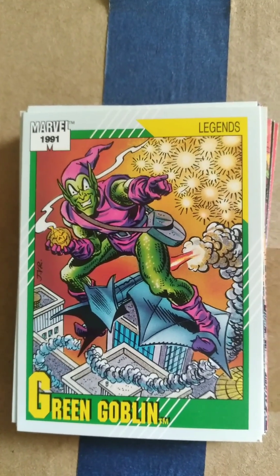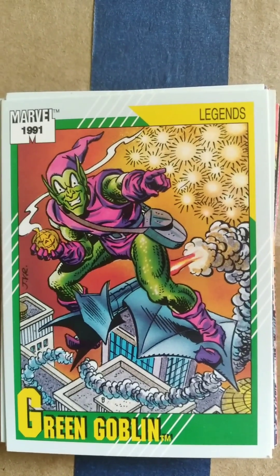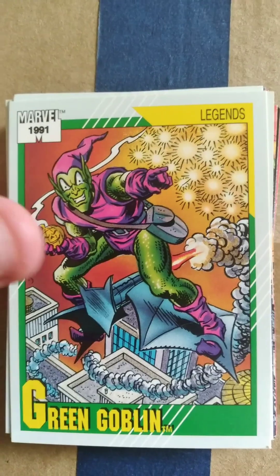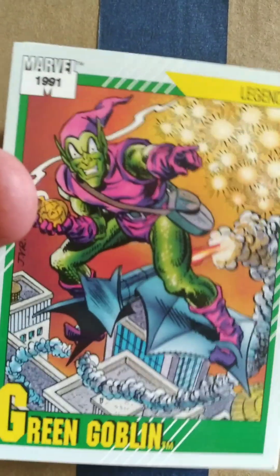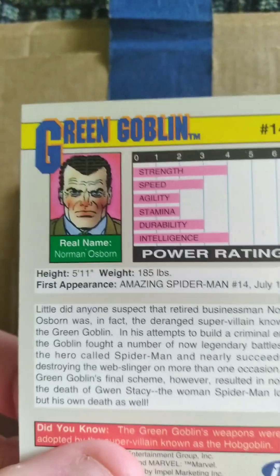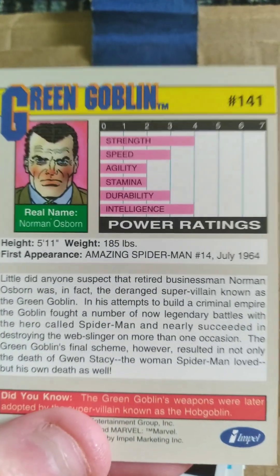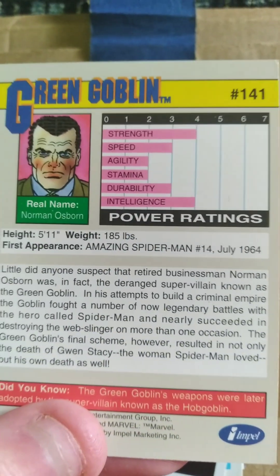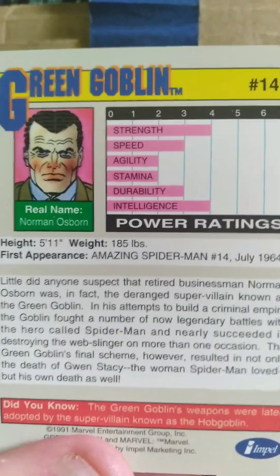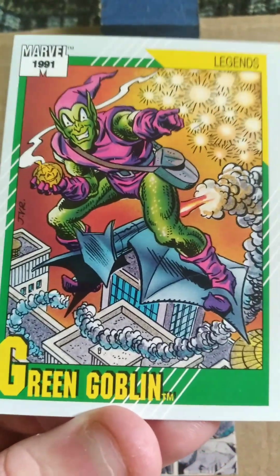Starting off with this immaculate-looking Green Goblin card, which I absolutely love. Just look at the artwork on that — great stuff. This is from 1991 and is the Marvel Legends card. It also has, like most of the others in this series, the awesome backstory and stats of Norman Osborn as the Green Goblin. I absolutely love this card to start with — it's one of my favorites from this pack, if not the very first favorite.